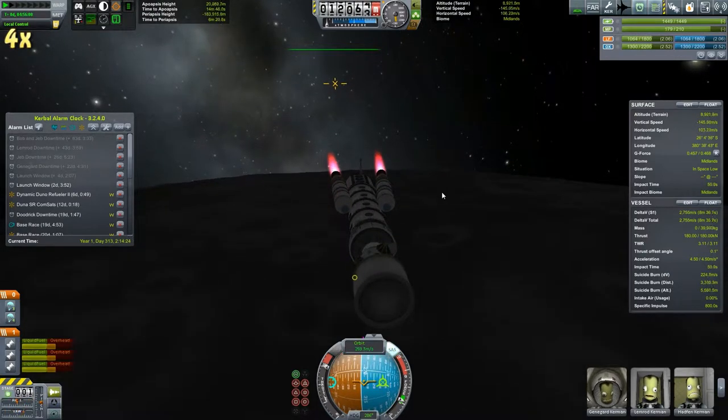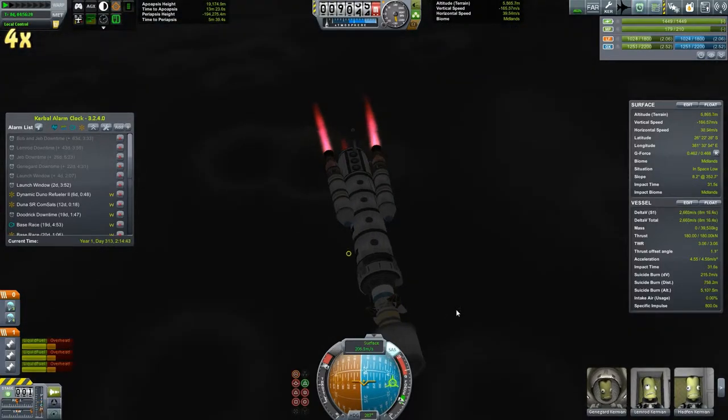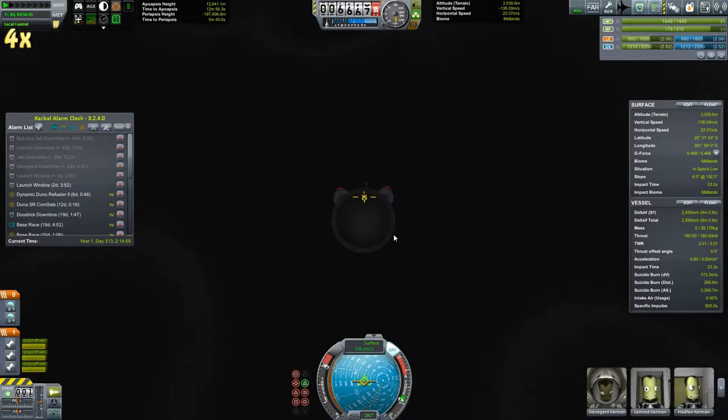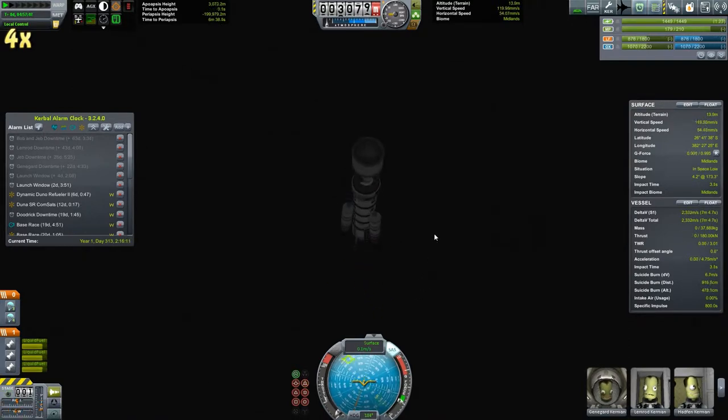Hoping to get an ideal suicide burn — and that is what we try for. We have to find somewhere fairly flat to land for something this tall and unstable. We only have three landing gear on this, and it's not the heavy-duty ones, just the initial type of landing gear. But I think we might be able to make it. Looks like we are getting that done, and we're safely down — a little bit wobbly.